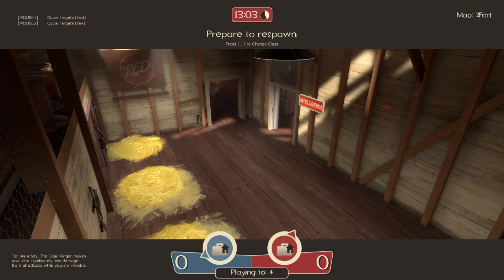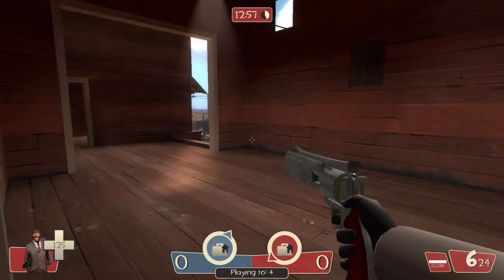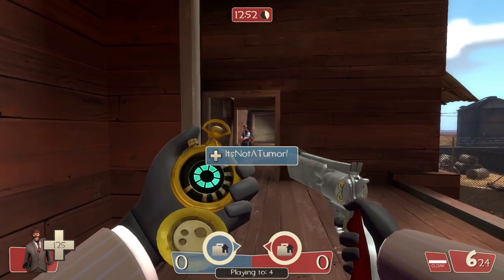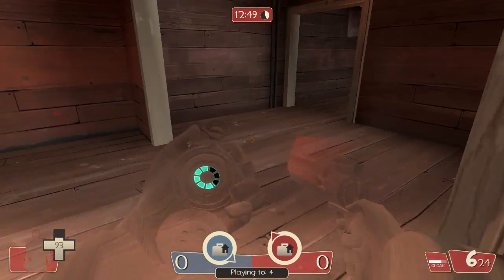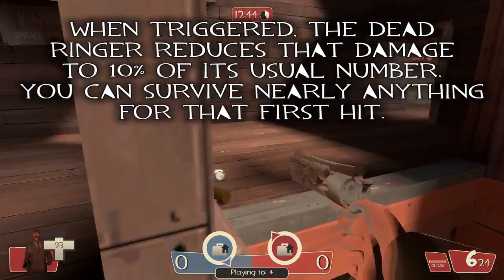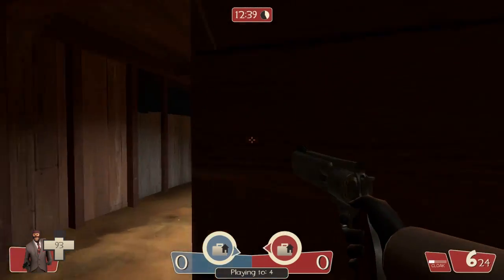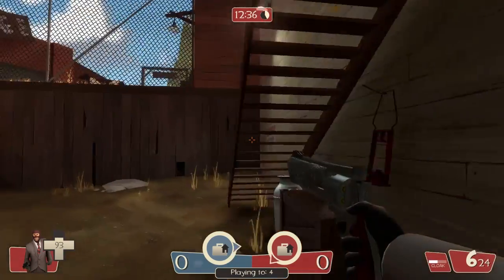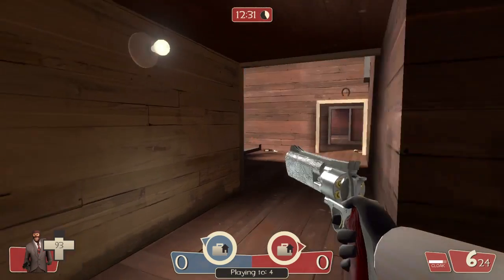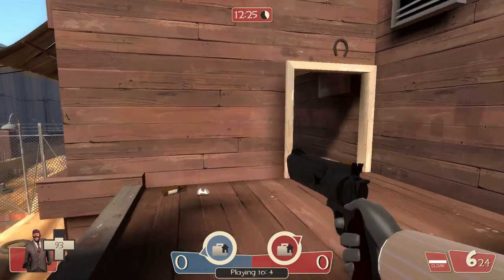The Dead Ringer: when you right-click, you don't actually cloak — you bring out the watch. Now, if you are shot or injured in any way while you have the watch out, you drop a corpse, you scream, they get a little bonus for killing you, and everyone sees that you've apparently died — except maybe your own team. However, you then cloak, you can run away, and you decloak making a really loud noise that you can hear from about half the level away. So you want to get out of there as quickly as possible.